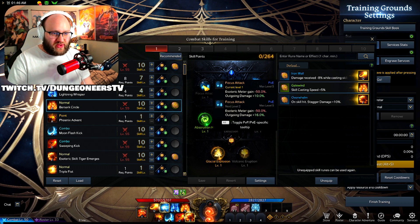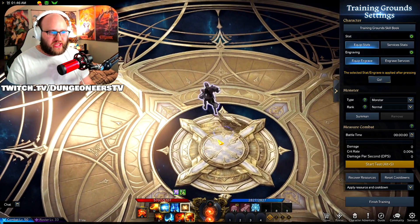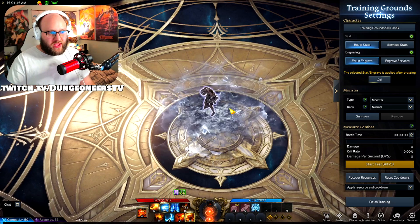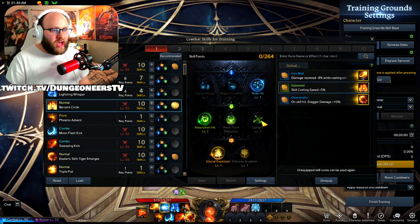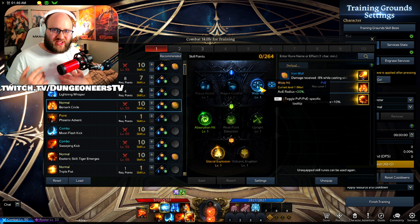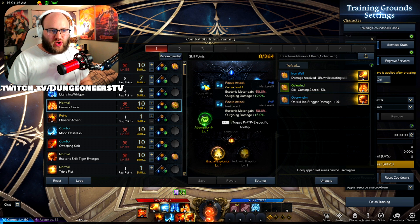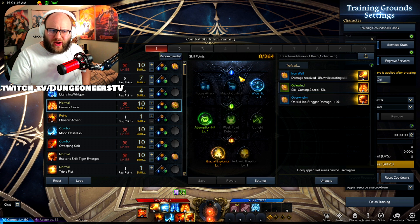Berserk Circle is another one of your big damage abilities. I run it with Wide Hit, Absorption, and Glacial Explosion — big explosion and then a second delayed explosion after the first. Bigger AoE radius in a Chaos Dungeon where there are tons of mobs everywhere means more monsters killed and quicker clears. You could get the minus 50% Esoteric Meter gain, but both Striker engravings really rely on having Esoteric Meter, so it doesn't seem worth it — especially since it does crazy damage anyway.